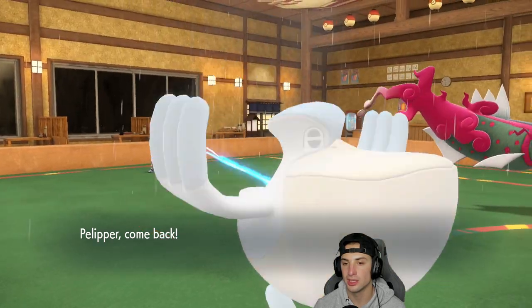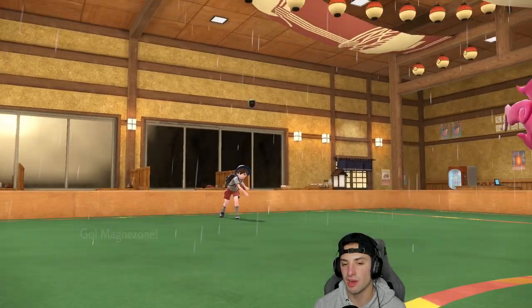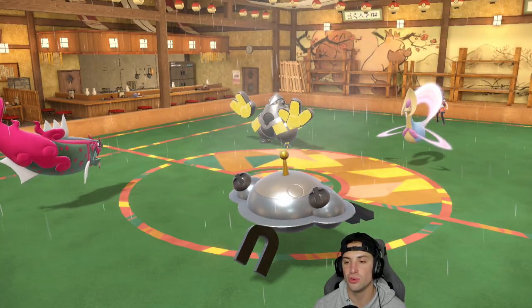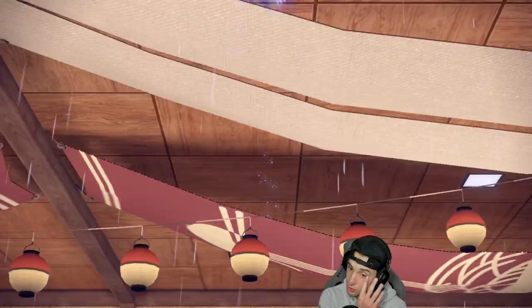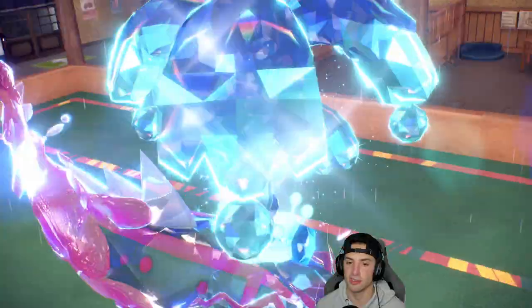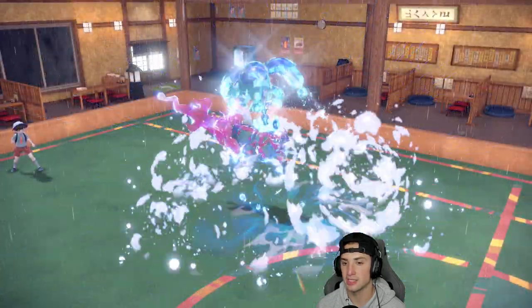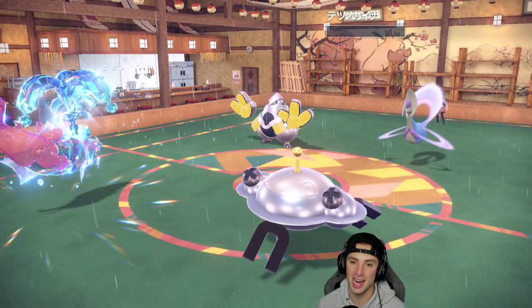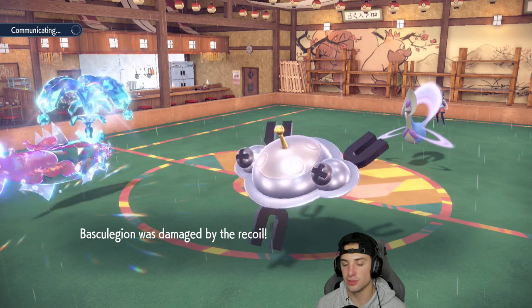Magnezone comes in with the Choice Specs — they're probably Faking Out my Magnezone slot and going into Trick Room next turn. I could Aqua Jet to pick up a KO since I doubt they try to Tera Grass here. Wave Crash comes in hot — Basculegion with Life Orb STAB in the rain. No Fake Out came out so we can actually just attack the Grass. Ursaluna looks a little scary and we take a big chunk of recoil damage, but Trick Room is definitely going up.